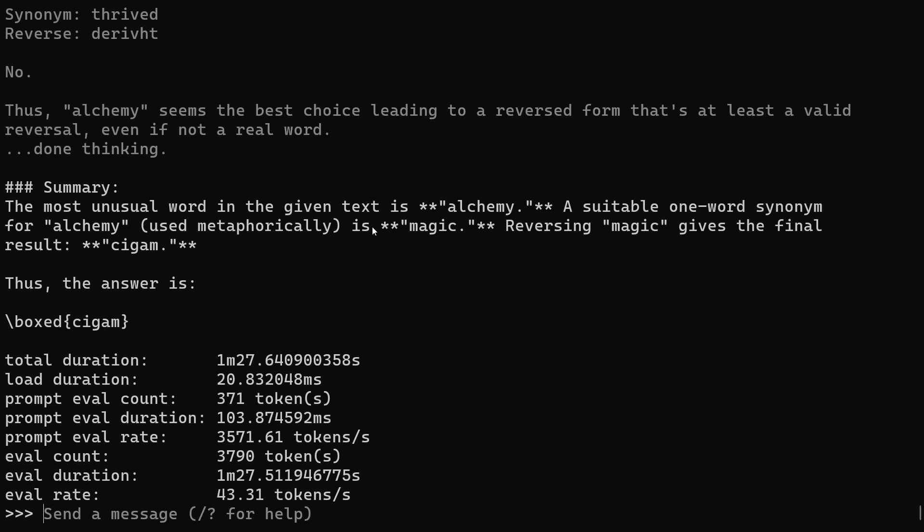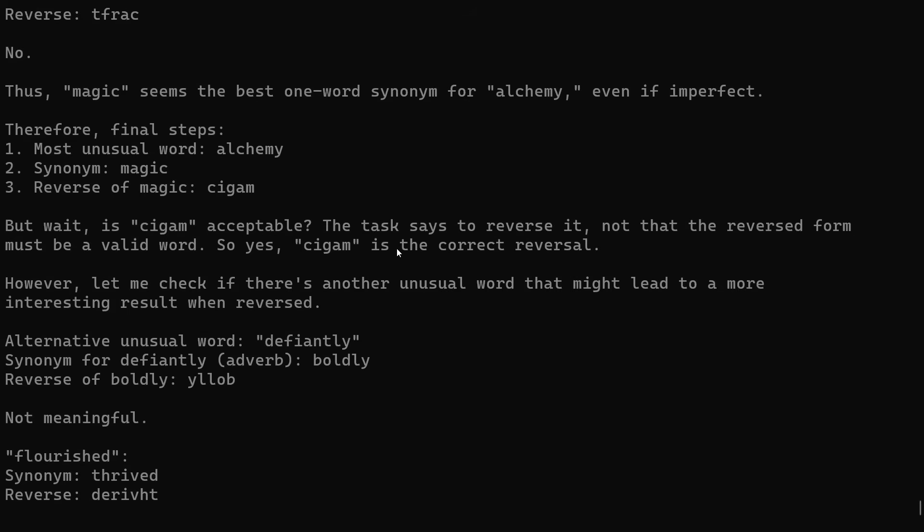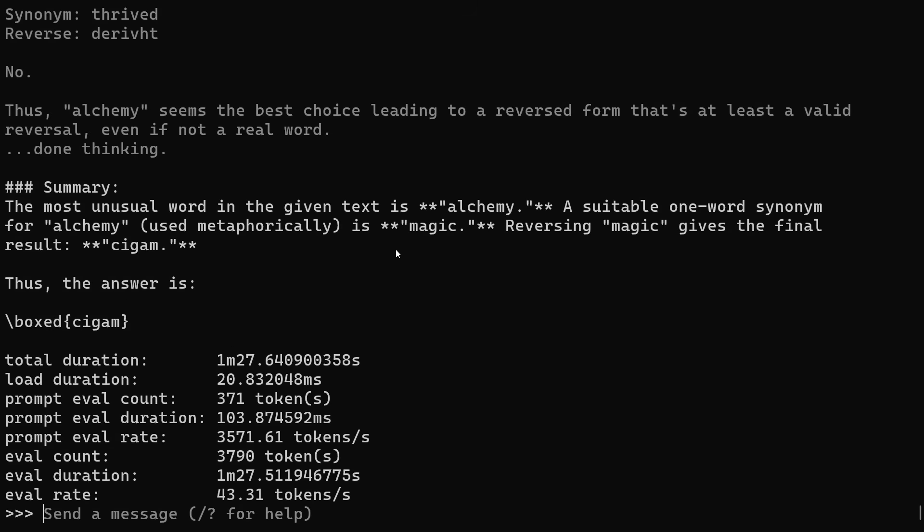It said the most unusual word is 'alchemy' — it didn't pick 'quixotical,' which is quite interesting. A suitable one-word synonym would be 'magic' if used metaphorically, and then the reverse of magic is 'c-i-g-a-m,' which is correct. It took about a minute and a half. That's not the answer I would come up with, but it did do what was asked — picked an unusual word, found a synonym, and reversed it.